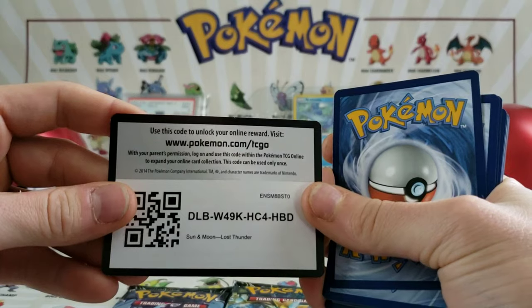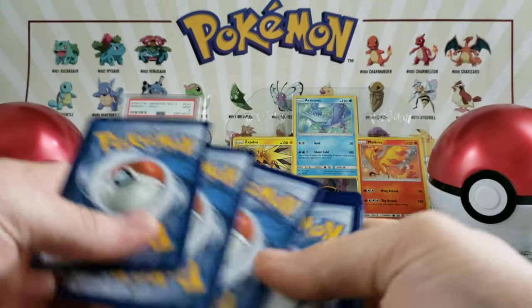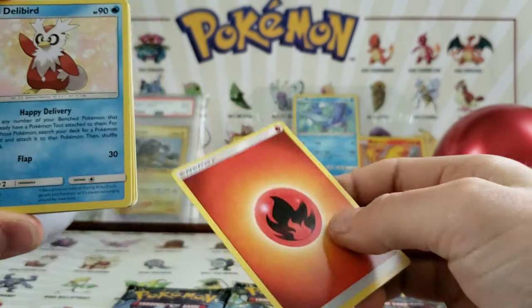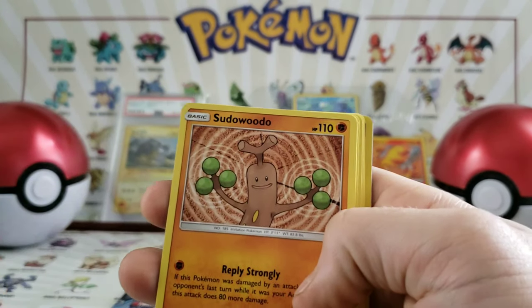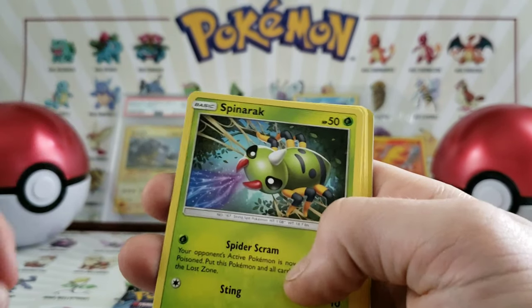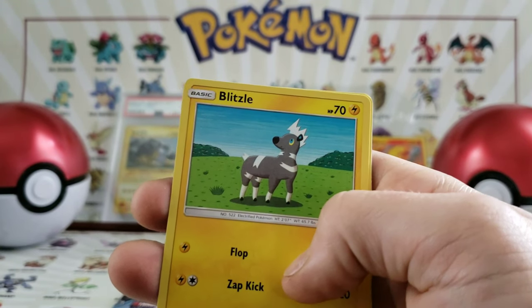There's the code card. This was a Lost Thunder, so I believe it does have an energy. We have Fire Energy, we have a Bayleef, we have a Sudowoodo — are his hands like maracas, is that what's going on in this picture? We have a Spinarak, we have a Nidorina, we have a Blitzle — a little electric zebra.